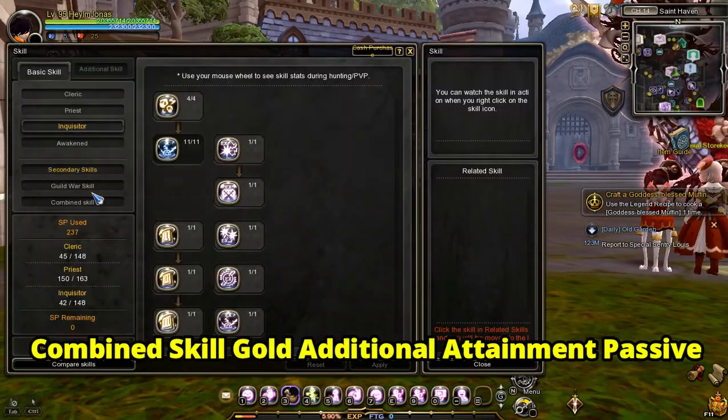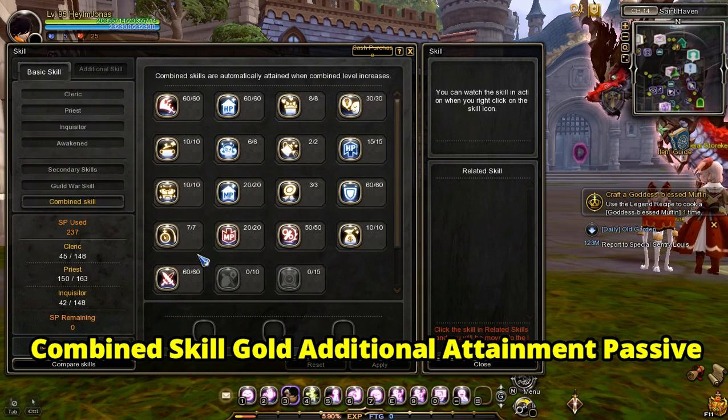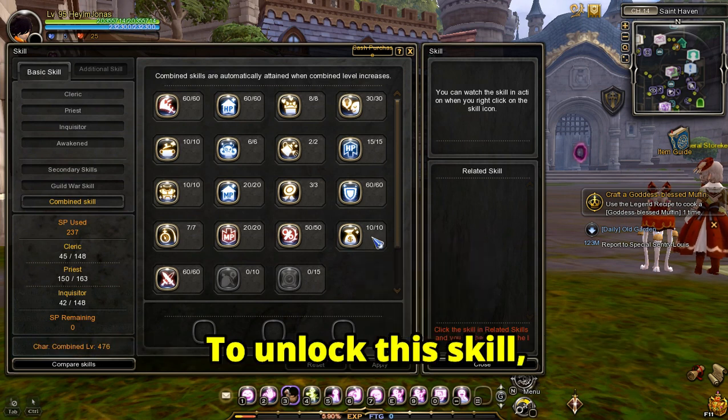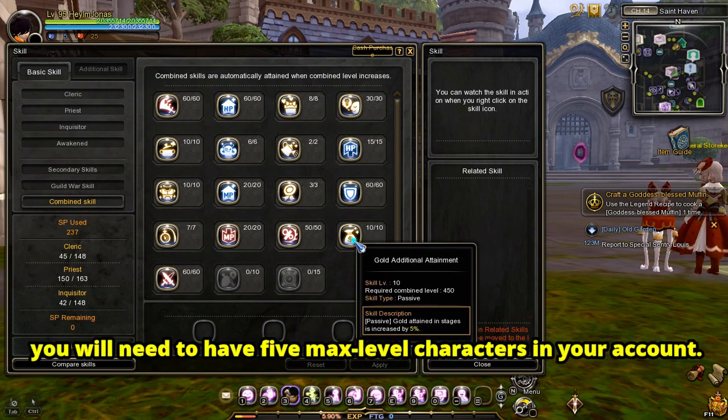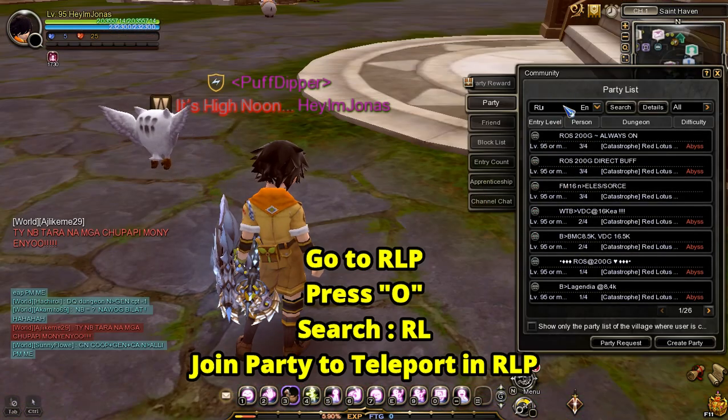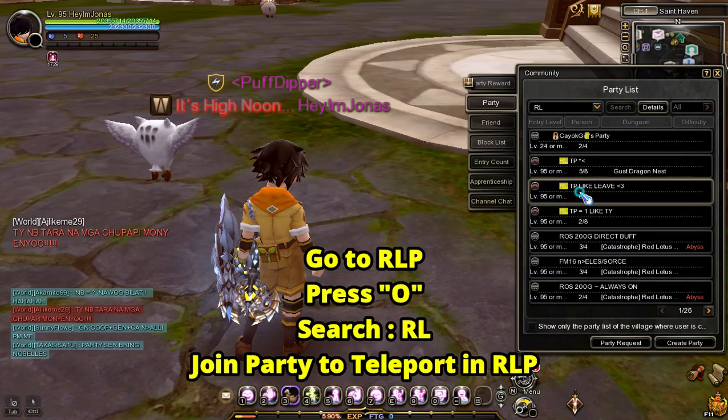The last thing to get is the Combined Skill gold additional attainment passive. This passive skill helps to increase gold attainment by 5%. To unlock this skill, you will need to have five max level characters in your account.